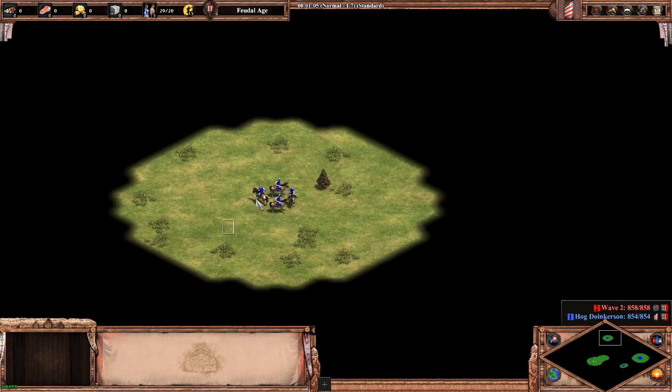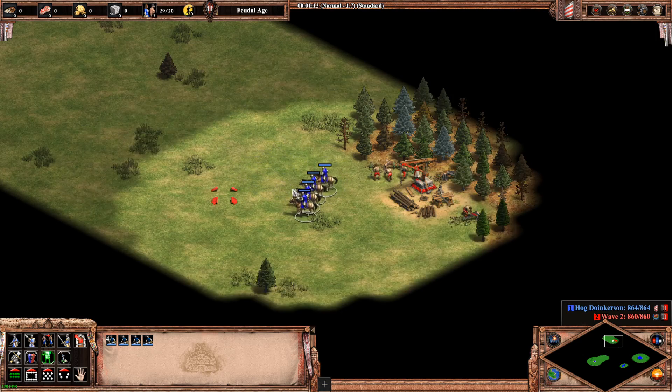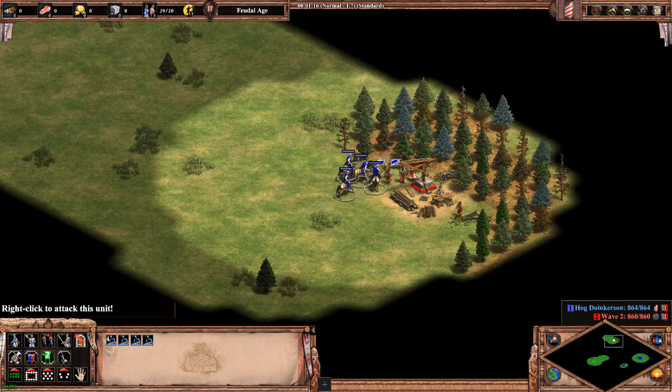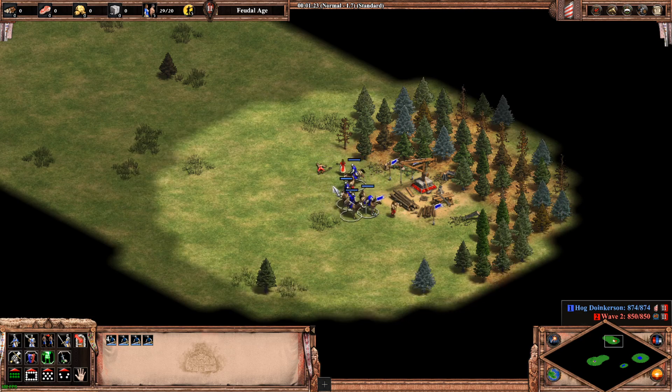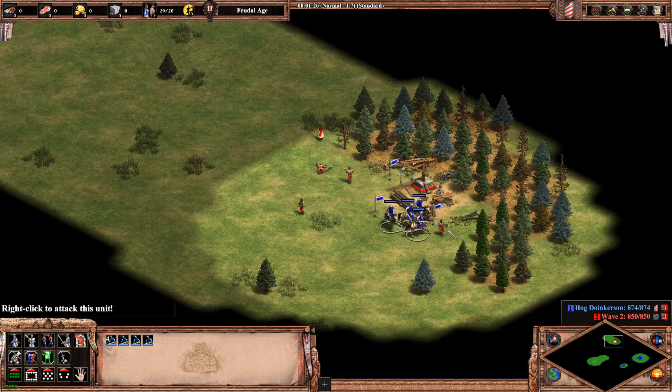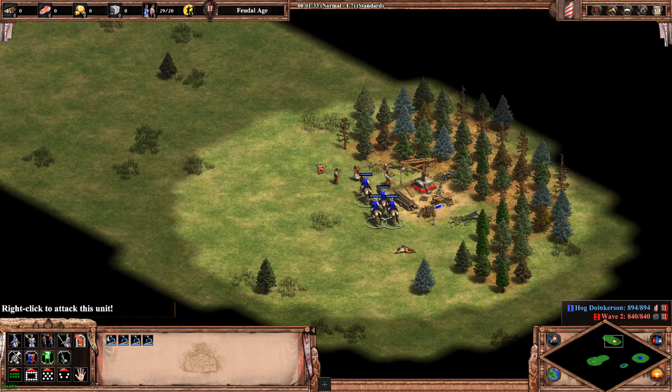In our second scenario, we are going for a scout rush. And we will be using the shift key again. Here you can see that they are prioritizing taking down one villager at a time, inflicting as much damage as possible.